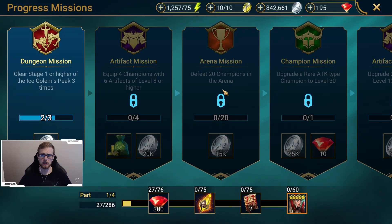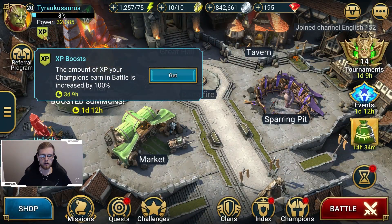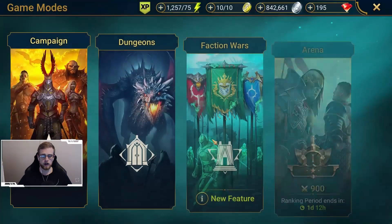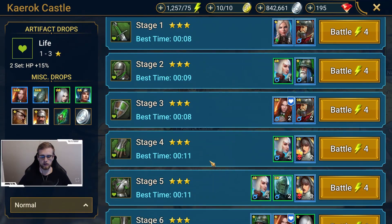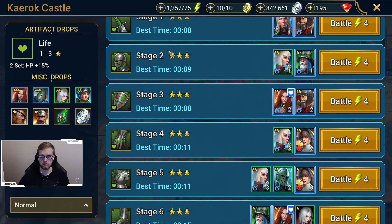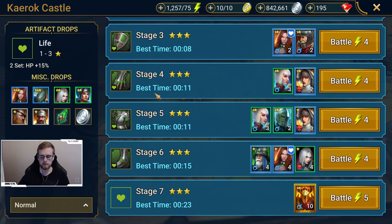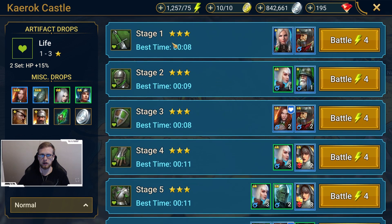The very first mission gives you an XP boost. On the top left-hand corner, it increases your experience by 100%. Your very first mission is to complete all of Karak Castle. Once I was doing this, I realized it may be more efficient to go through and complete all of it, get your experience boost banner, and then go back and get the three to five artifacts from each stage that you need.